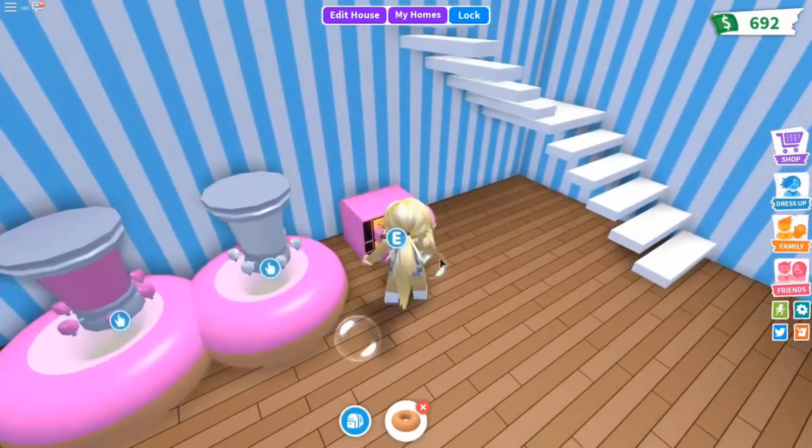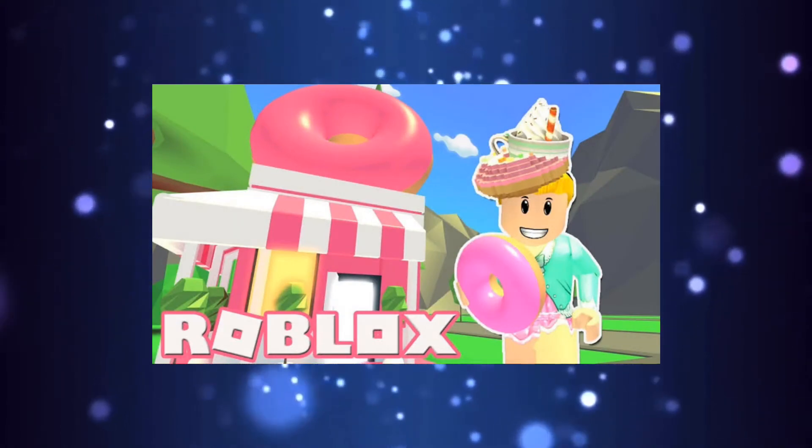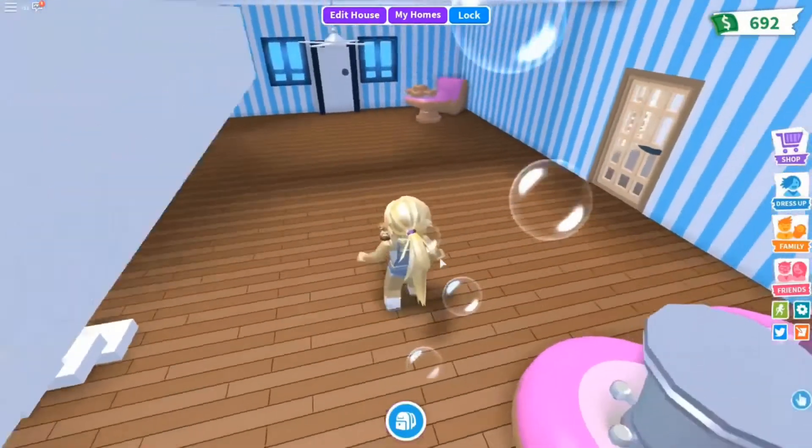When you respawn, get the egg and get a donut. Then simply eat the donut and hatch the egg. Here you go — now you are the proud owner of one legendary pet.